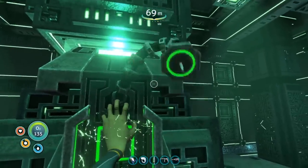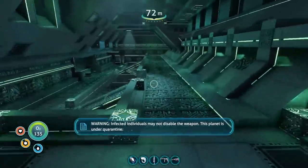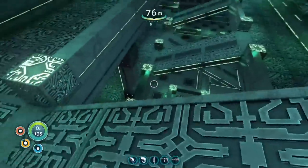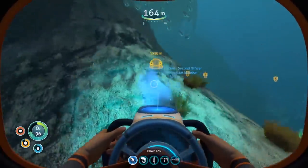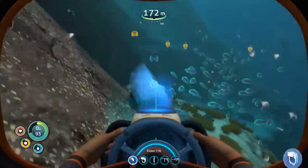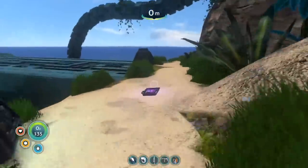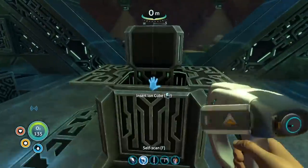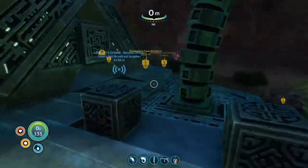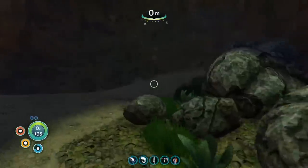I took a quick break from scanning cyclops parts to run into the base and start the main quest line. I stuck my hand in this alien scanner thing, got stabbed, and it told me I had the virus. Basically you're infected with a virus and you need to get cured before you can leave the planet, because otherwise the giant gun will shoot you down. The two main objectives for beating the game are getting cleared of the virus and crafting a rocket to leave the planet, with many steps along the way to accomplish both.